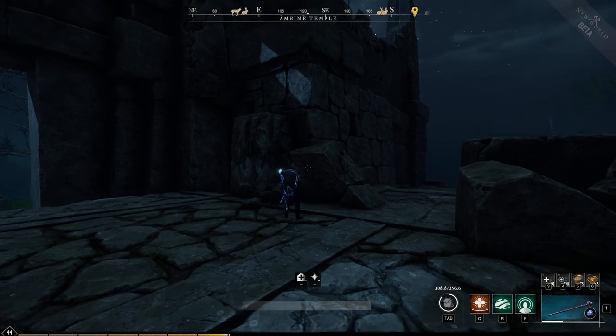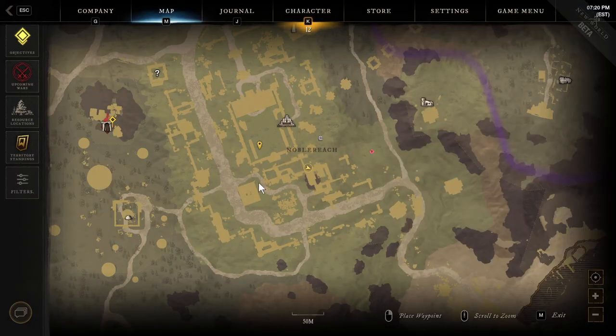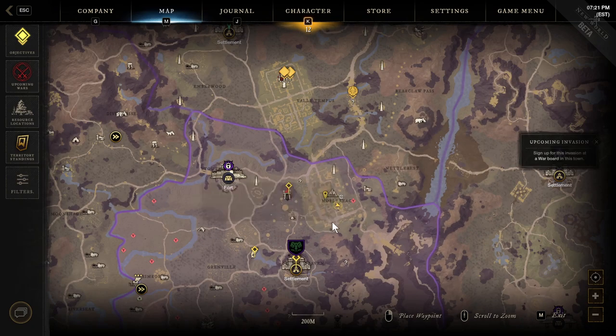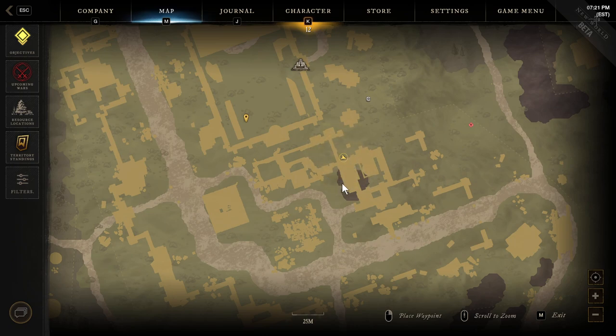Hey, what's up everybody? This is going to be a quick little video showing you some of the hidden things you can do or find in this game. I am at the temple over here in Windsward, right over here, located over here.